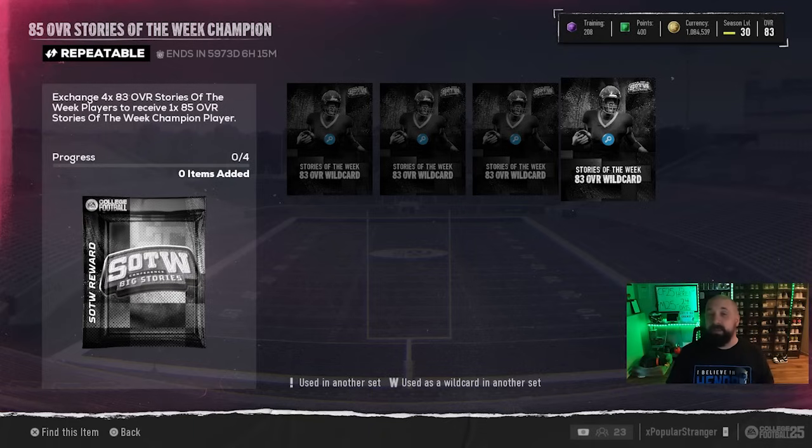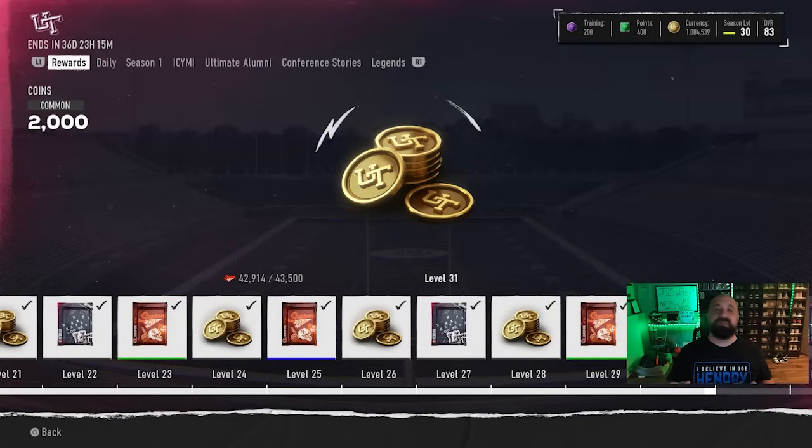It looks like this is the route they're going with champion sets for every promo. We're going to see Ultimate Alumni on Friday, Stories of the Week today, and more than likely tomorrow we'll see the In Case You Missed It promo — all with a similar setup where you can't pick the specific champion when you complete the set. I don't like it.